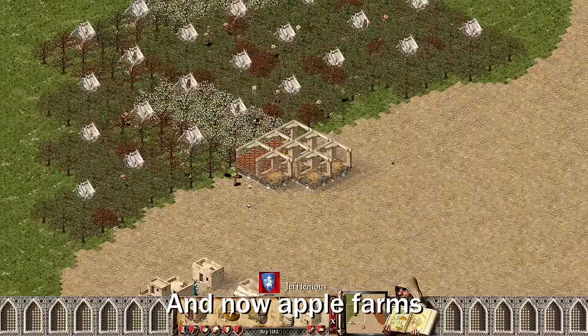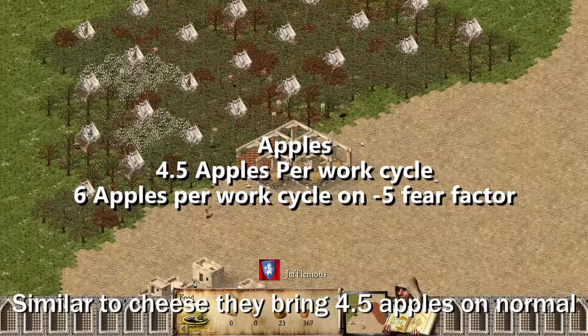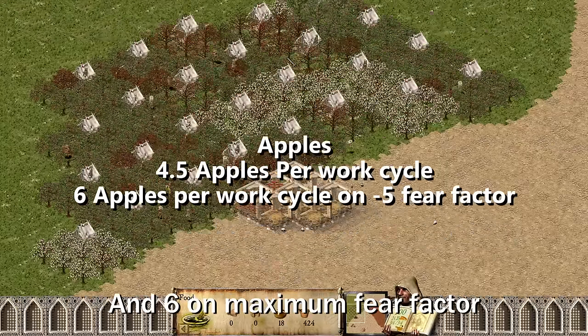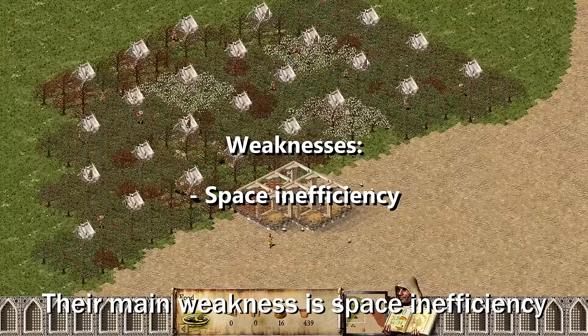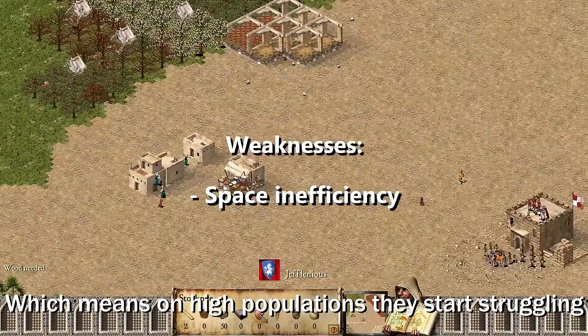And now apple farms — these are a really nice food source. Similar to cheese, they bring in 4.5 apples on normal and 6 on maximum fear factor. Their main weakness is space inefficiency, which means on high population they will start struggling.